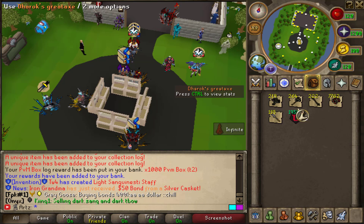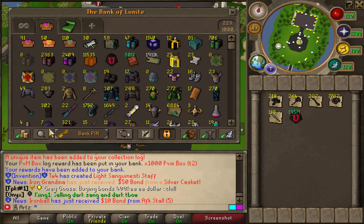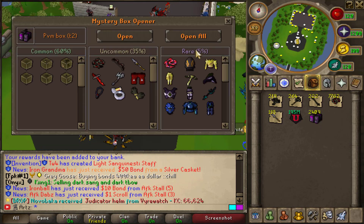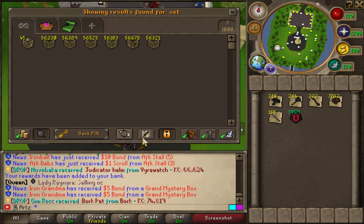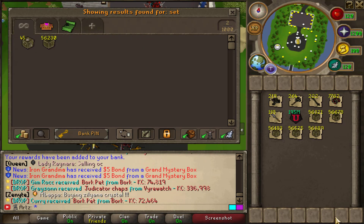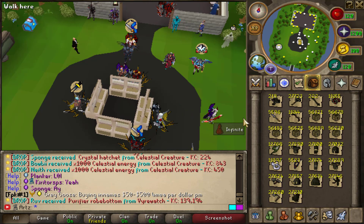We got some tier twos as well from that, so let's go ahead and open those. Let's just see how many things we have that we can insert as a set. Holy, this is gonna be a lot of money — this is going to be a lot of freaking money. Let's just get every noted thing that we can. We can't fit everything but we do have a good amount. Let's just see how much this is gonna dissolve for.